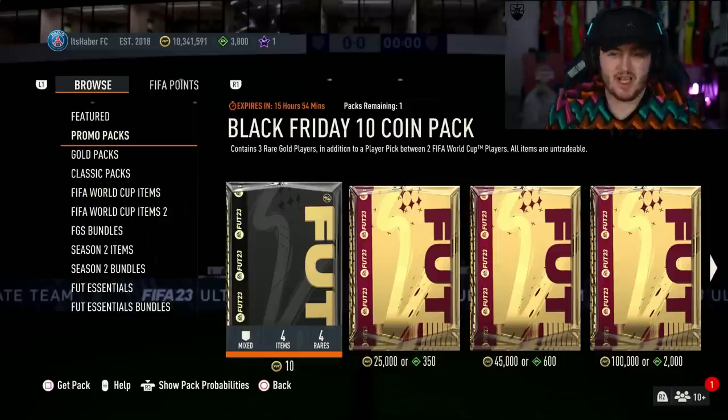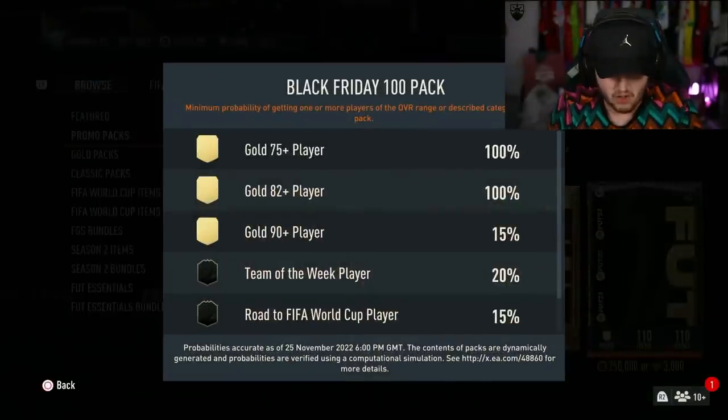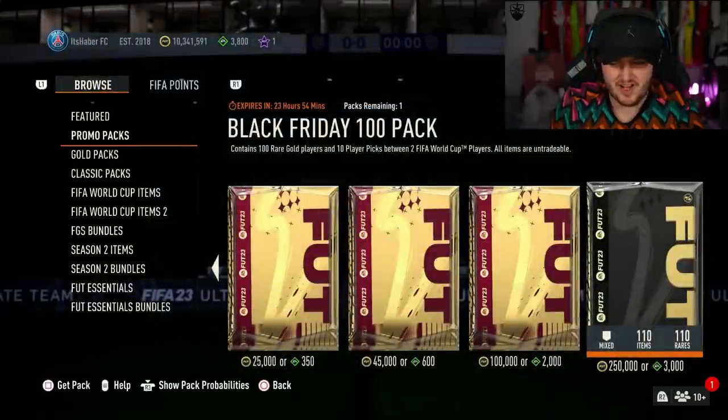At 10pm, EA dropped the 10 coin pack again and also the Black Friday 100 pack. It contains 100 gold players and 10 player picks for 250k, a quarter of a million coins or 3,000 FIFA points. The odds aren't great - 15% chance of a 90+ player, 2.4% chance of an icon, and 15% chance of a Road to the World Cup player. I don't like those odds.